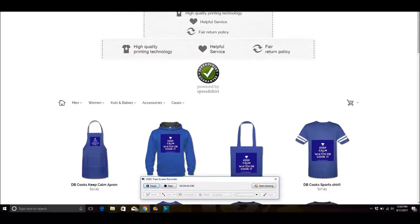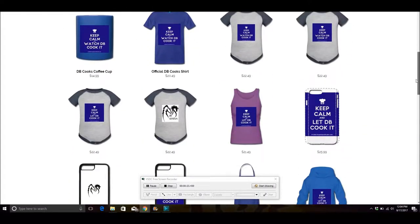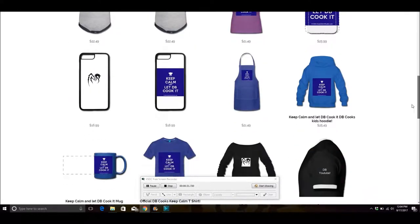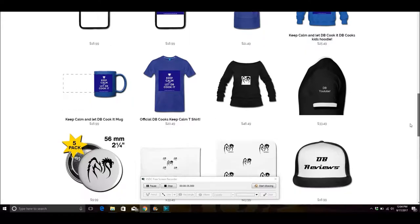Don't forget to check out the official DB YouTube Store at shop.spreadshirt.com/dbyoutube. You'll find all sorts of official DB YouTube items including the Keep Calm and Watch DB Cook It T-shirts, an apron, and so much more. I'll have a link in the description below so you can click on it and find whatever item suits your fancy, or if you're looking for a special gift for someone, it's a great place to shop.